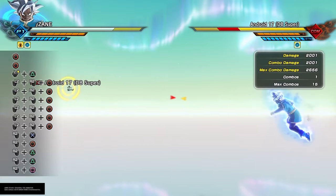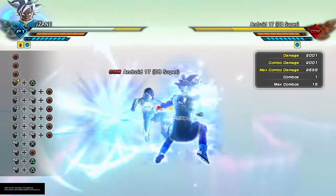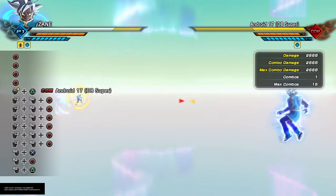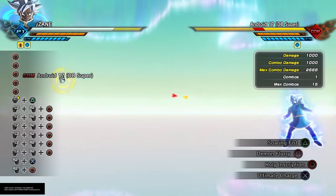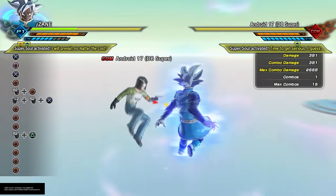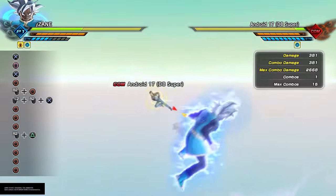So if you hold down circle, you can charge up and shoot that Surging Spirit move. And if you press it once, you get Soaring Fist. Look at that, I have the move — you can double it with the move. But if you do regular, I feel like this counteracts Beast. Look at that, I feel like this counteracts Beast.